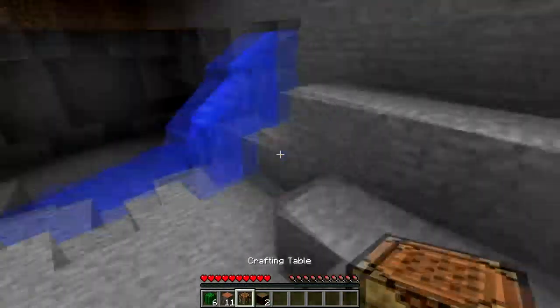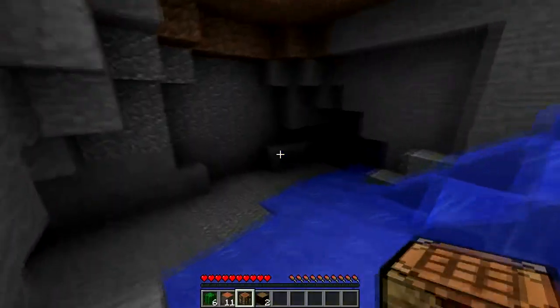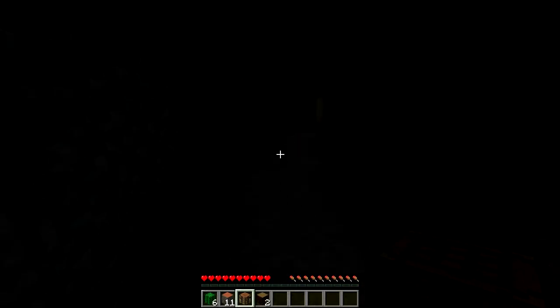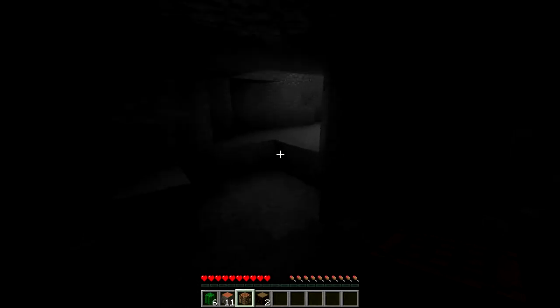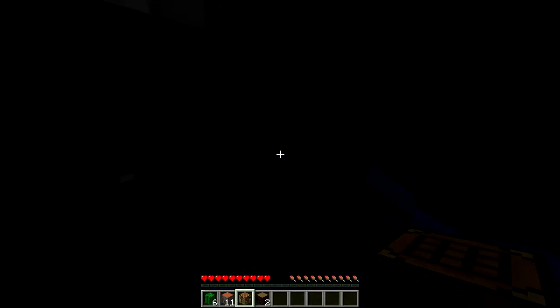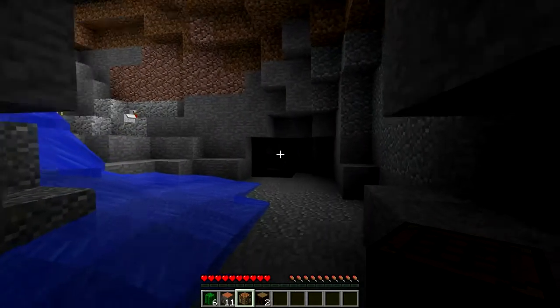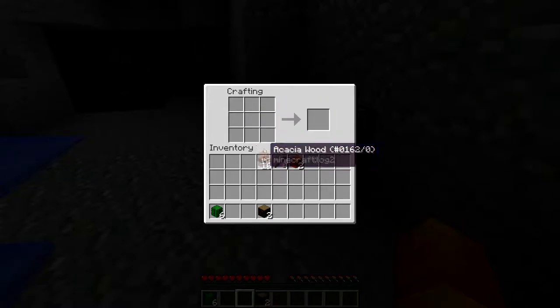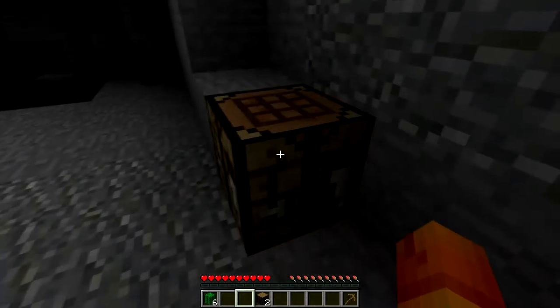I need some armor or something. I thought of a pretty tricky thing you could do — like if you had some tripwire and stuff, you could do some pretty tricky stuff. Like I was thinking you could have a tripwire that when the person teleports, they set it off and like sand falls on them, or like lava or something. Like crazy.